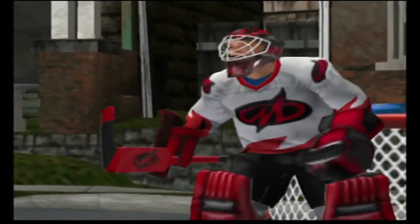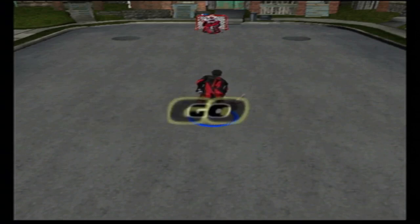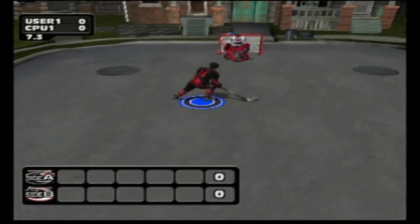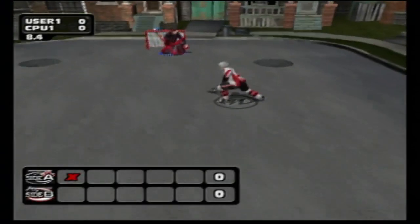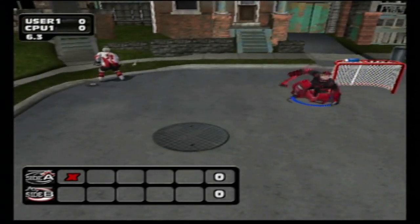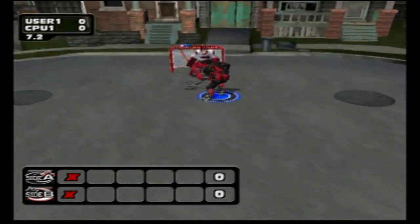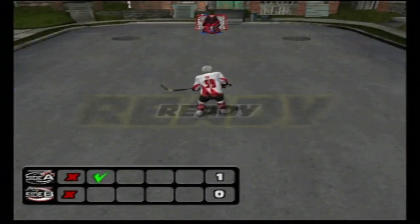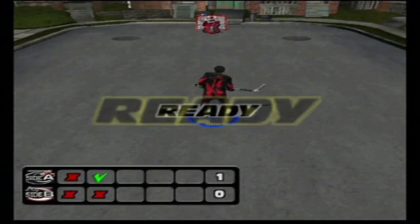The next mini game is a shootout, street hockey style on a dead-end street. Score more goals than your opponent to win. Players alternate shooting; control goalie movement to stop opponent shots. You have five chances to score — tie results in sudden death. You have to control the goalie even when you're not shooting. I'm going in first — oh, big save from the goalie. Moving side to side on defense — big save there. Zero-zero after the first round. Oh, a big goal — one-nothing lead in the second round.